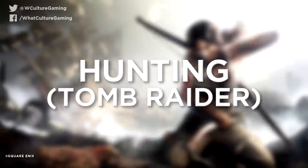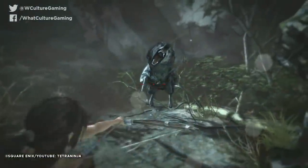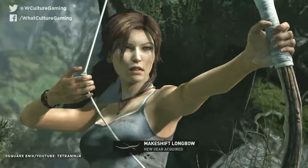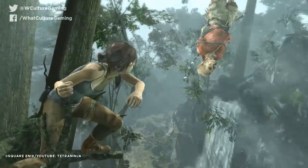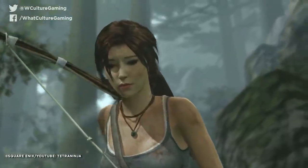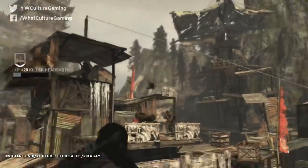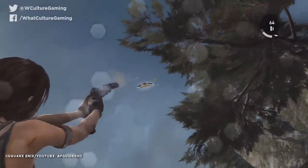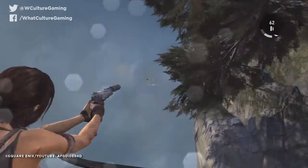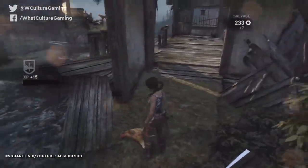Number 10: Hunting – Tomb Raider. The beginning of Tomb Raider was an incredibly baffling experience. It put a massive focus on survival, with the tutorial for the bow — the main weapon in the game — focusing around hunting, and it was made clear that stalking prey and remembering to eat food was a central mechanic. Then it was dropped quicker than my parents' support when I told them I'd be doing an English degree, and rarely used again. It was possible to hunt the many animals in the game, but there was no incentive to do so outside of a little XP boost.